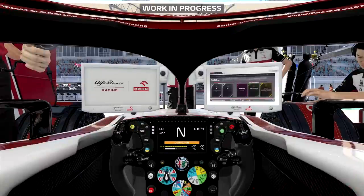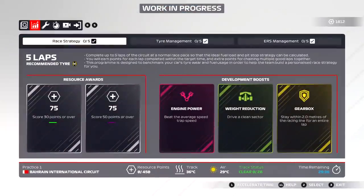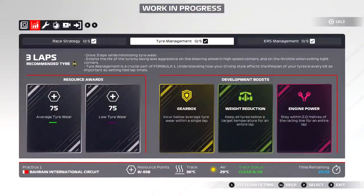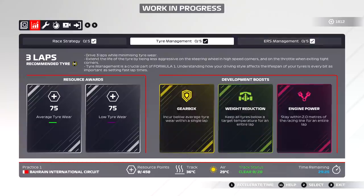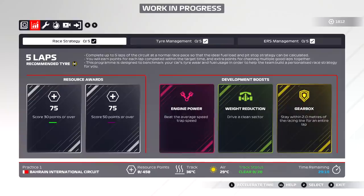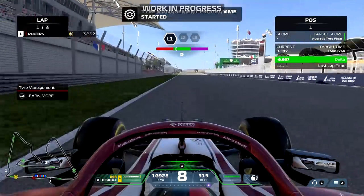Another new thing here is new practice programs. We have three new goals per each practice program — if you complete those three goals, you will receive R&D development boosts for that designated upgrade path. As you can see, there's durability, weight reduction, and engine power upgrades. I think it's a bit randomized as to which goals you get for each practice program, and they might change from session to session. That way you can aim for the ones that match which direction you want to develop the car.